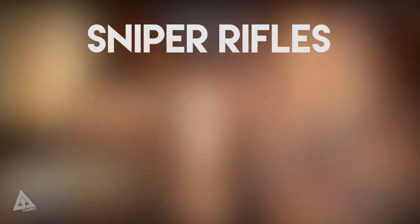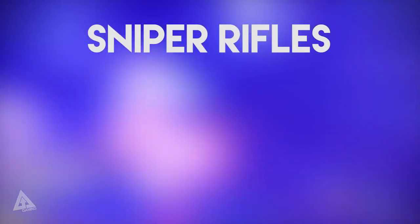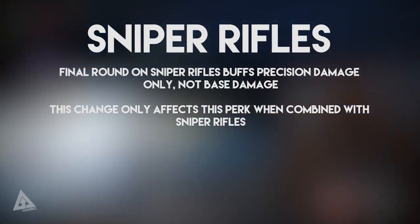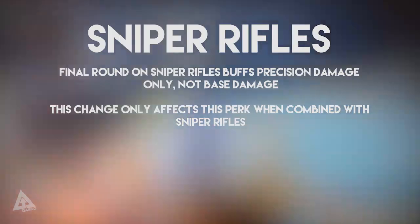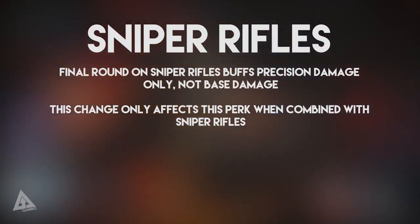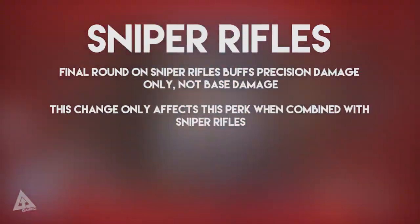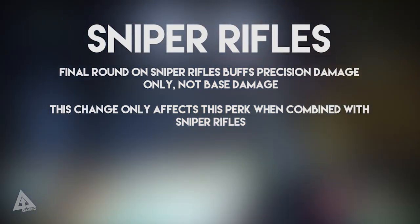As for sniper rifles, Bungie said they are largely happy with how sniper rifles perform, apart from one main thing — Final Round. The Final Round perk is now getting a much needed nerf. On sniper rifles it will now buff precision damage only, not base damage. What that basically means is that if you want Final Round to be effective, you need to land a precision shot. You can't just shoot off your bullets, have Final Round ready, and then land a body shot for a kill — you will need to land a headshot.